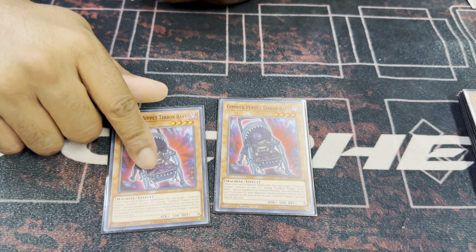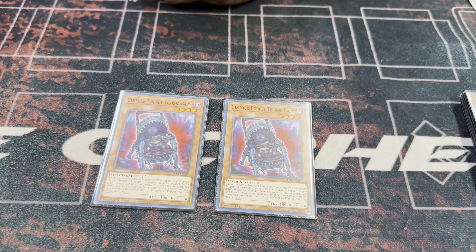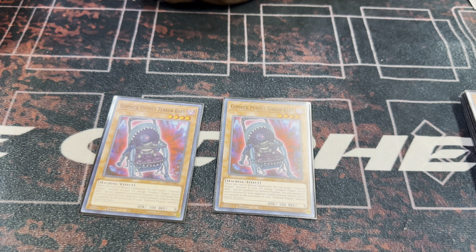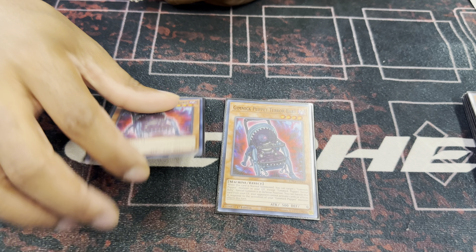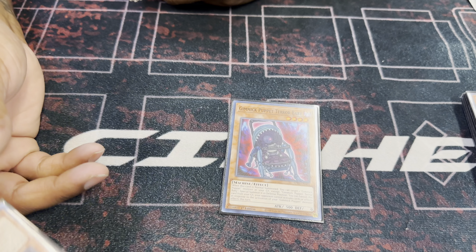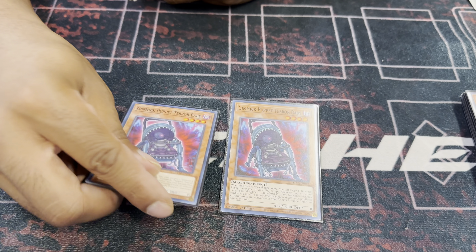Second best normal summon is old school Terror Baby. You gotta play two — if you draw it, it's a little weird, because you don't get a whole lot. You get a normal summon for turn and a normal summon in a combo. And this card's not once per turn either. But it's good in grave — you get it when you use the link to search. You'll search this and then get the additional normal off the exceed.